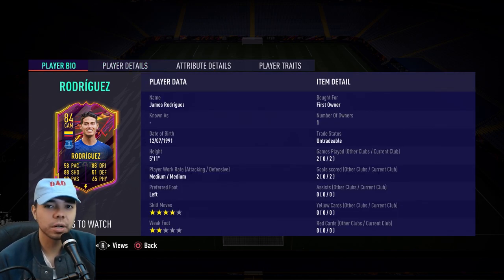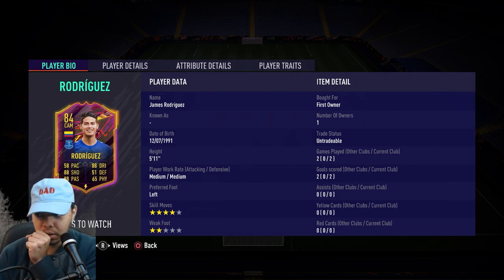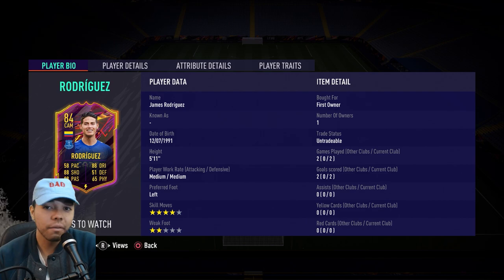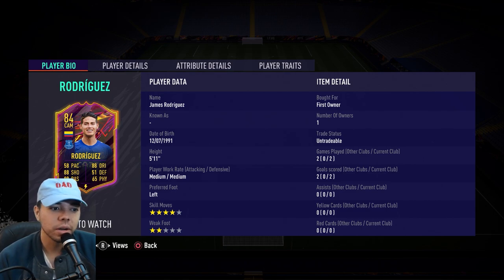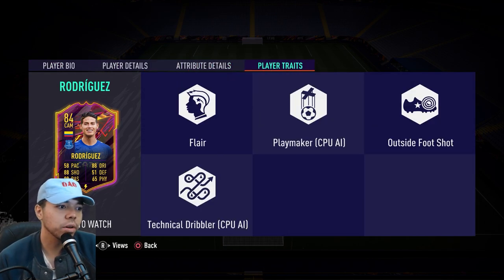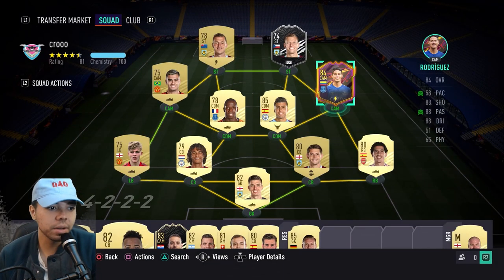I am concerned about the 2-star weak foot, but everyone in my Discord — link in the description — has been saying that it's fine and that his weak foot is actually 5-star and it's a glitch. Player traits as well: Flair, he's got the Gareth Bale haircut, outside foot shot. It's a good card, let's see how he does. He scored a couple for me already.